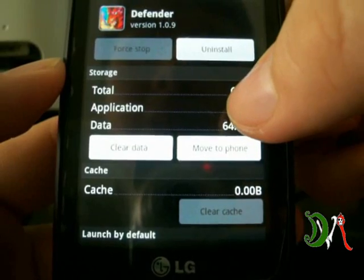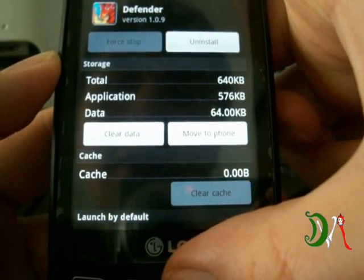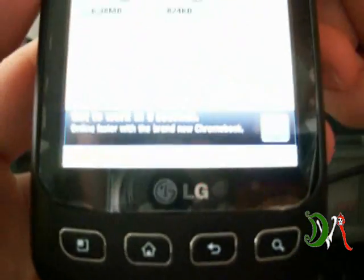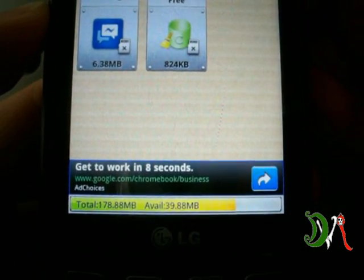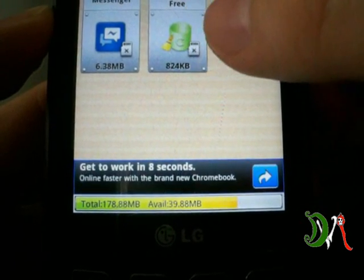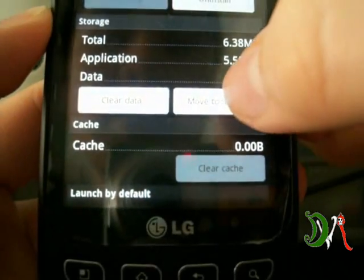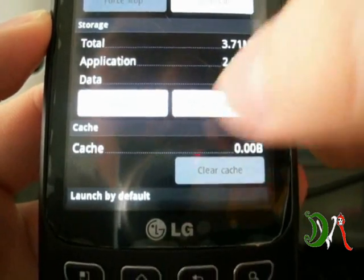Boom — 640 kilobytes! It basically took 11 megabytes off. Remember how I had like 20-something megabytes of available memory? Let's check it now — boom, 39.88 megabytes. That's a lot — I gained over 15 megabytes. Now let's do all of them.